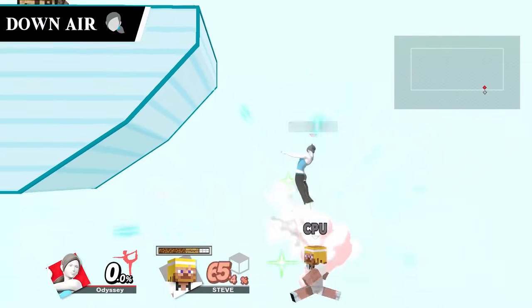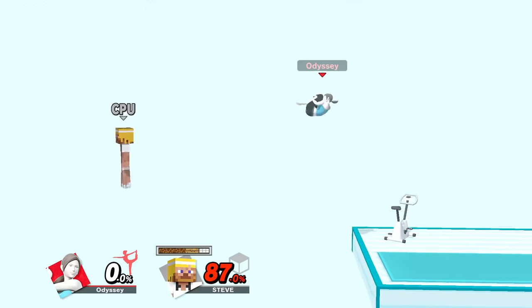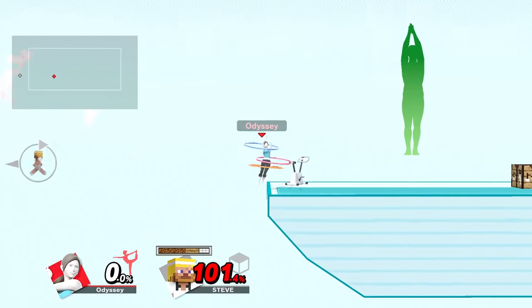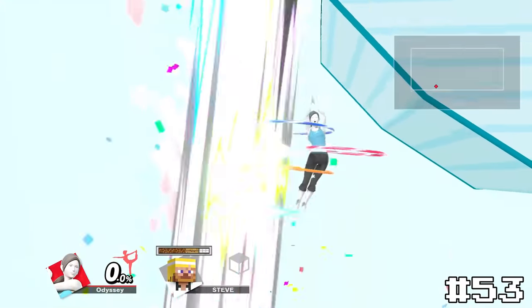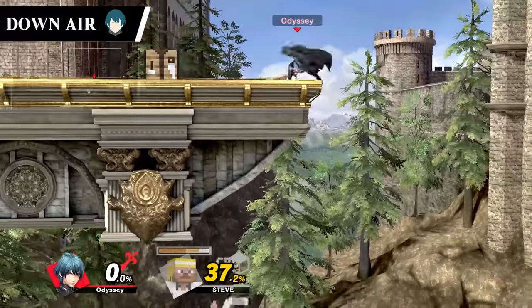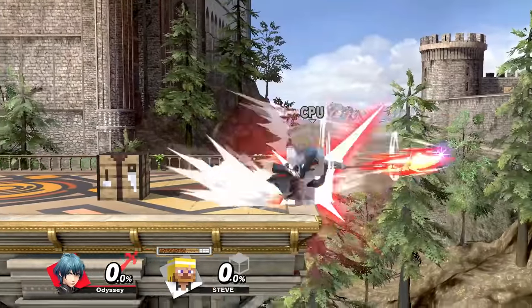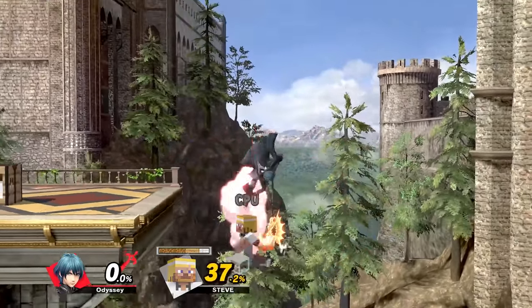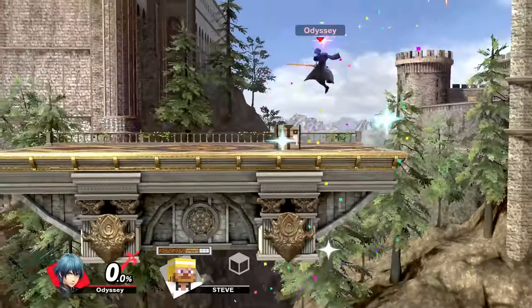Wii Fit Trainer's down air is another stomp but I find this one to feel much more powerful for some reason. Everything Wii Fit does is just automatically funny, so there's that as well. Like Incineroar's though, she does have other spikes which brings this one down to 53. The final move in this tier is Byleth's down air — this is the strongest spike in the game, killing at ridiculously early percents. This move clearly has the power behind it, but I just think it's a bit too slow for me to enjoy using it all that much. Still, it's a good spike, so it'll take 52.